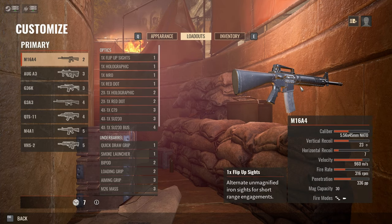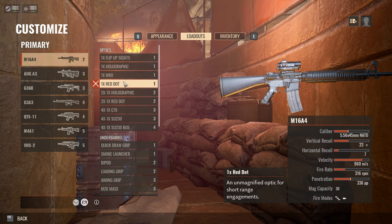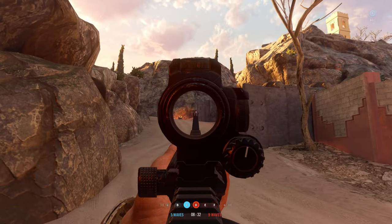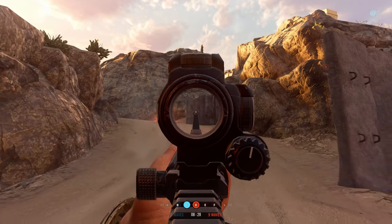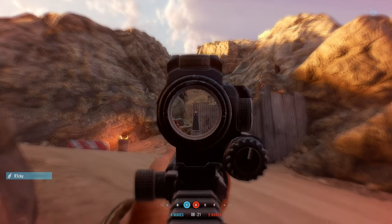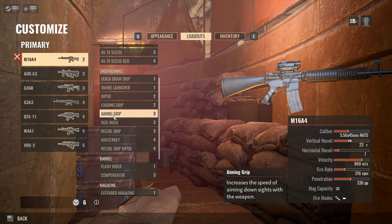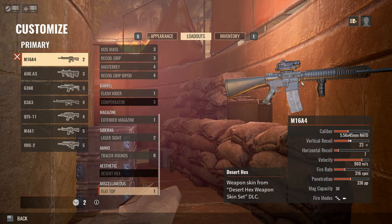On Security, the Rifleman class — the M16A4 costs two points. Add one of the one-point optics, either Holographic, MRO, or Red Dot, and already you've got a great mid-range weapon for three points. It's manageable close range. I add an aiming grip and a flat top, all together making the weapon seven points — one of the easiest guns to use starting out on Security.